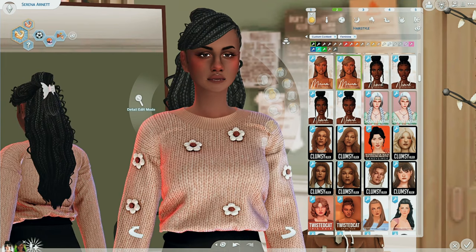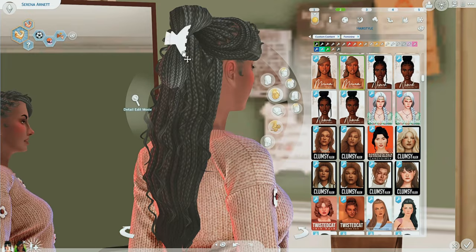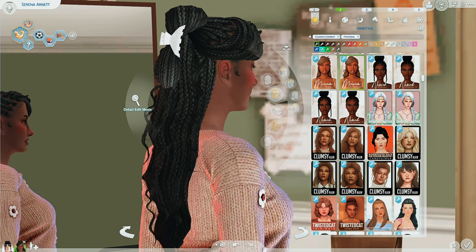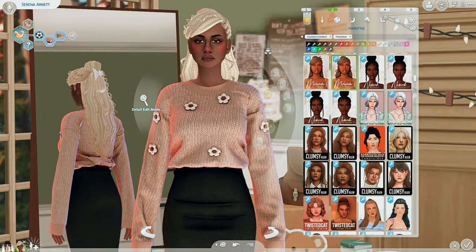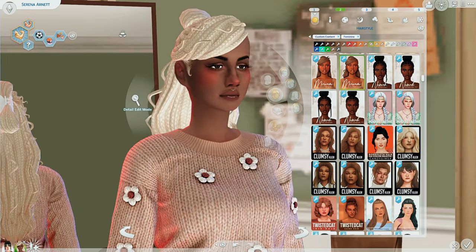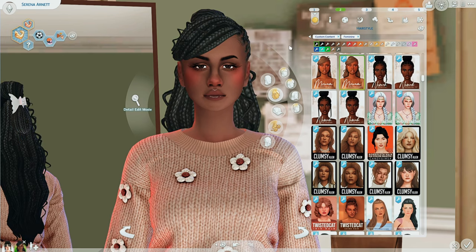My second choice is also from GG Sims — this is the Miriam hair. I love the bohemian style and this one has a claw clip, which I've never seen on an ethnic hair before. I really hope this creator continues making these hairs. I love the detail of the braids going back into the bun, and the strands are just perfect. This is the Miriam hair by GG Sims.